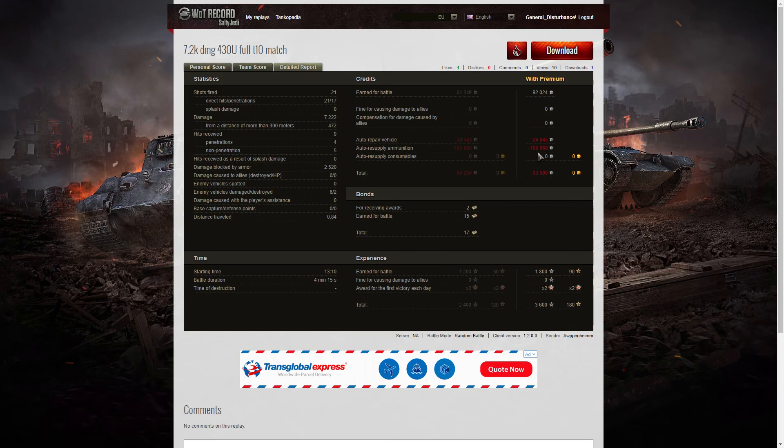The enemy did use heat rounds on him — both the T-57 and the E100 were firing heat rounds and they did penetrate. He picked up 2 bonds for the awards and 15 bonds for the battle because it was tier 10, so 17 bonds in total. He earned 1,800 XP, times two for the first victory, giving 3,600 experience points altogether.